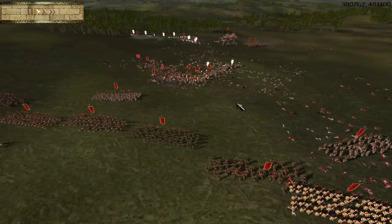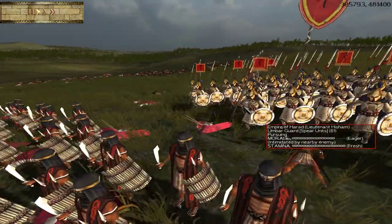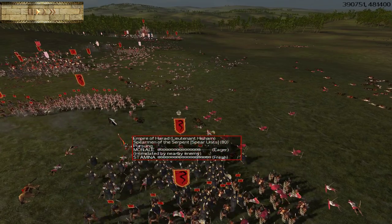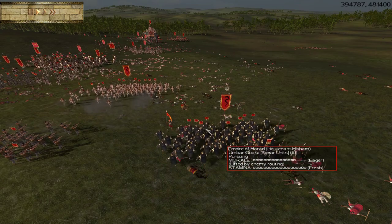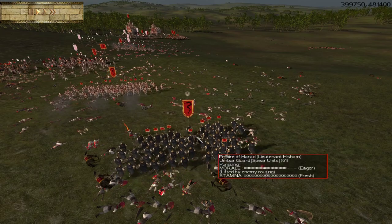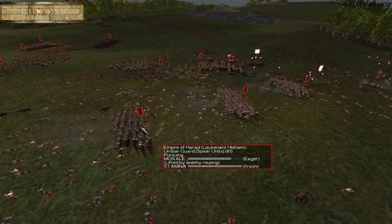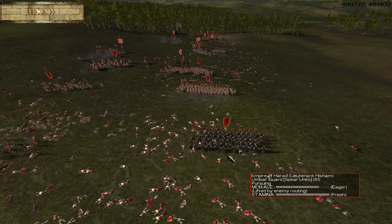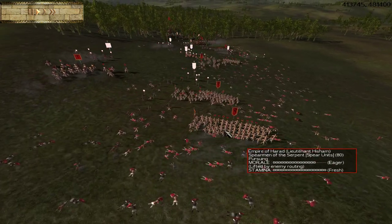In terms of the other units, I had a unit of Umbar Guard. This is your best spear unit in some ways. They're a smaller unit size than your Spearmen of the Serpent, but they do have better stats, and they have basically a morale bonus to nearby troops. I do like to save these guys for going head-to-head with the best enemy cavalry, but your Spears of the Serpent work really well also.